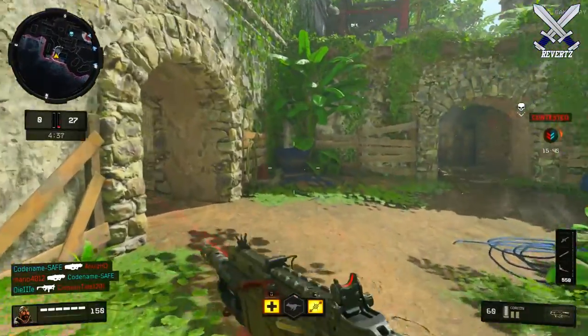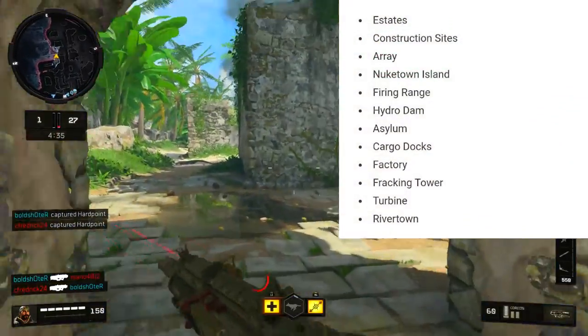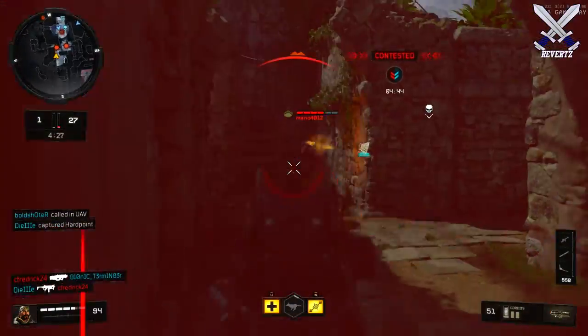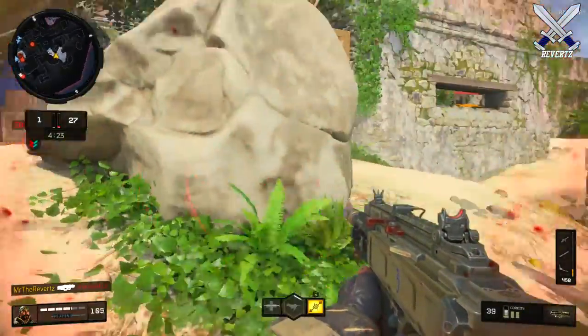The full list of locations in Blackout are: Estates, Construction Sites, Array, Nuketown Island, Firing Range, Hydro Dam, Asylum, Cargo Docks, Factory, Fracking Tower, Turbine, and River Town. These are all the locations in Blackout so far.